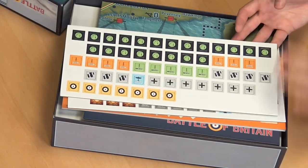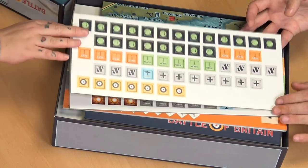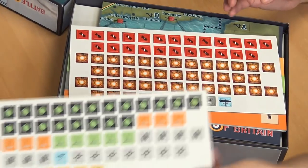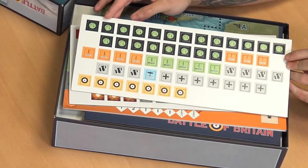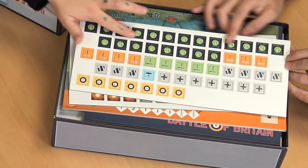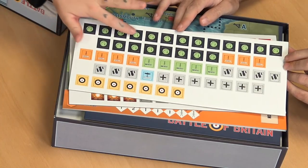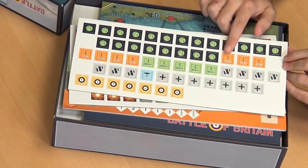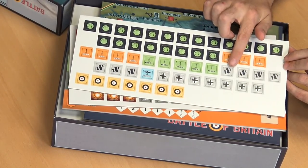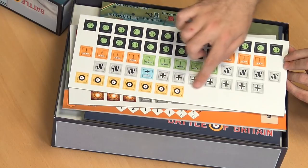Come down to the next layer — we've got all of our different tokens. So when you're flying around, we're not just going to let you fly forever. These are basically your fuel tokens, so when the Germans are flying around they'll spend different fuel tokens. You then have these which are radar towers to show whenever they're detected. We've got bombs, a 'not detected' token to show whenever they're flying incognito, more bombs, and some RAF symbols.